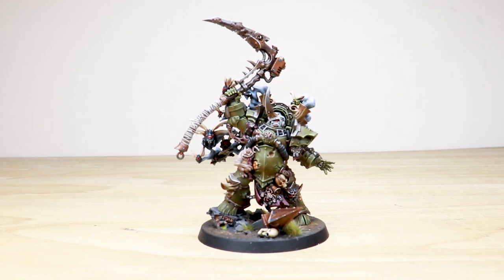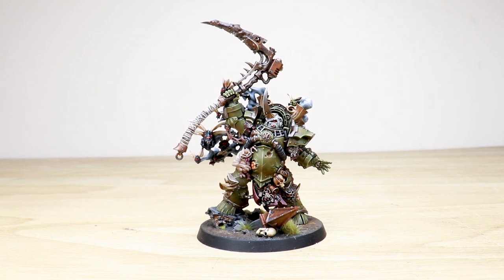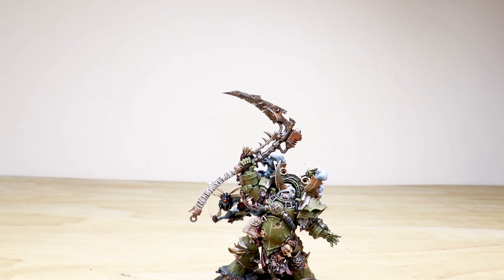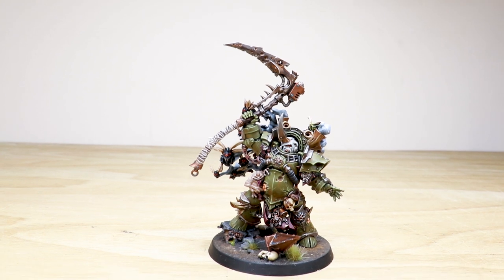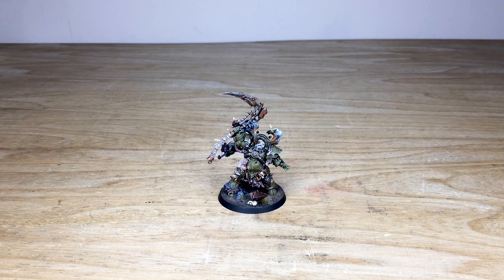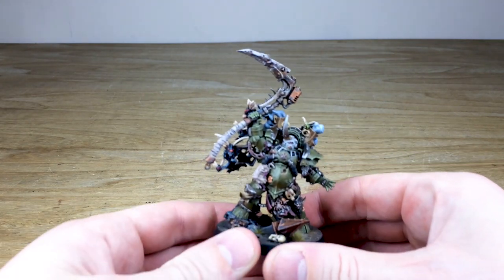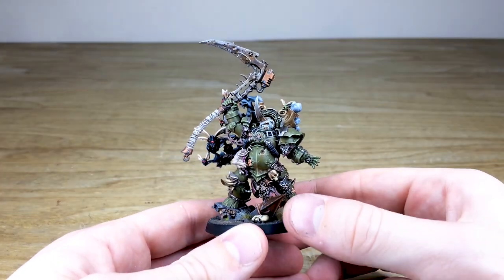Hey guys, hope you're all well and welcome to this disgustingly beautiful showcase of Typhus from the Death Guard, or plague marine range, from Warhammer 40,000 — a really awesome character. This model has been painted by Sean, one of the artists here at Siege. It's absolutely dripping — to use the pun — with detail, loads of little bits all over him, and a cheeky little friend or two to go with him.